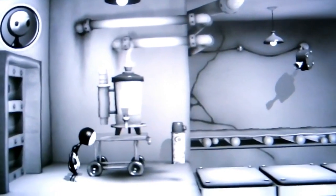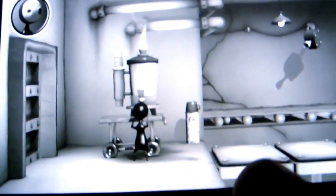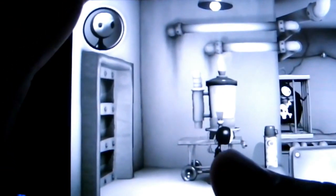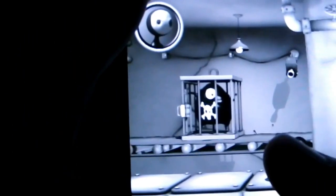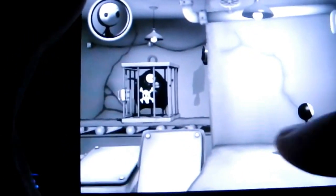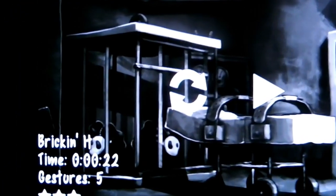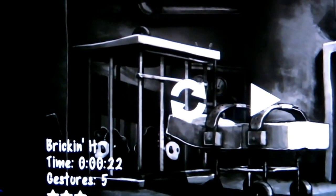So we tap the coffee machine, wait for the platforms to go flat, and then pinch, pinch, and pinch. Then swipe to the end — that should be enough to give you your 3 stars. There you go: 20 seconds, 5 gestures, 3 stars. And that's it for Prison Section 1. Watch out coming soon for Prison Section 2.